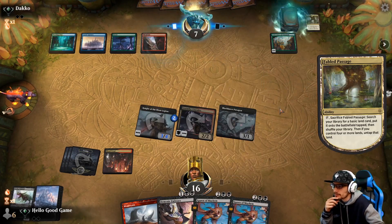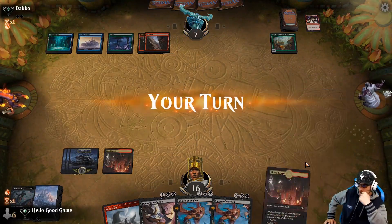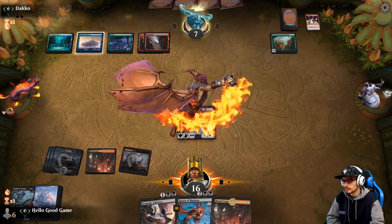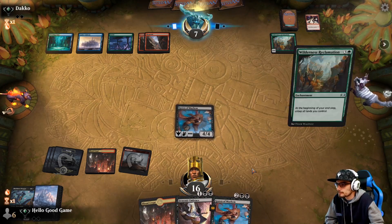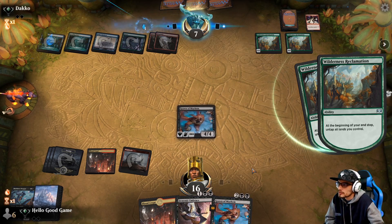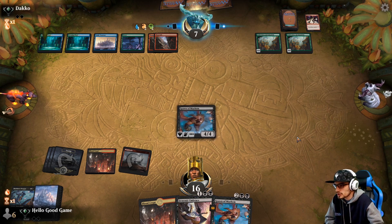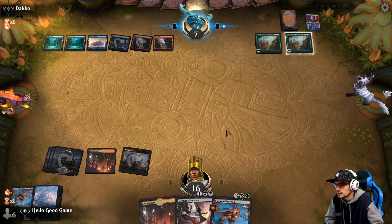He probably has Storm's Wrath. We have lethal next turn — let's play Regi, it survives Storm's Wrath. So he needs to counter it and then Wrath us next turn. I wanted to save mana to instantly pump up the Knight to survive it, but I thought playing Regi would've been a good go. Now we're just playing into counterspells — I should've gone with my gut and tried to buff up the Knight at instant speed to get around it. Then we still would've had damage output. Well, if he doesn't have anything here we've got him.